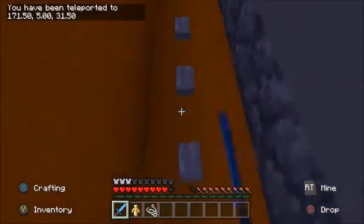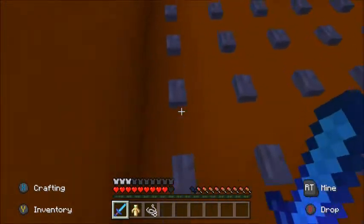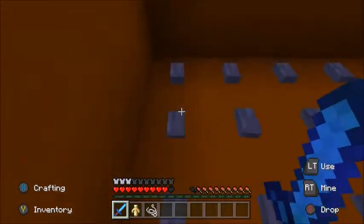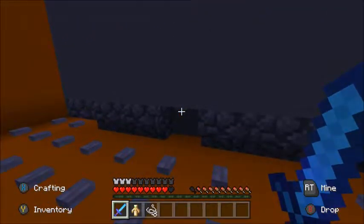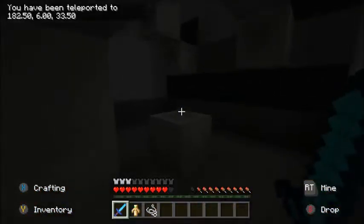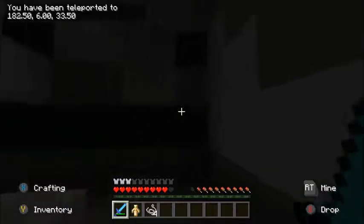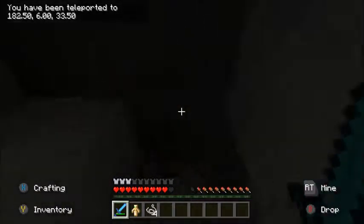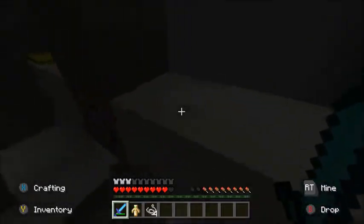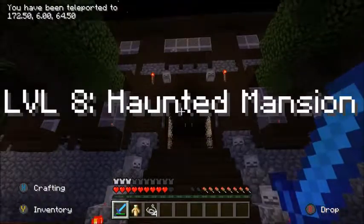I bet none of these are it. Oh there's a button there - try that one, I bet it would be that one. Yep, it was! It just teleported me into the head - it's really dark in here. There's a command block and a button. Level eight, haunted mansion!